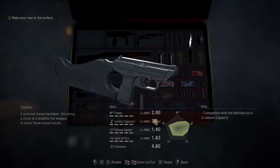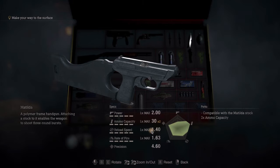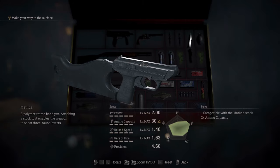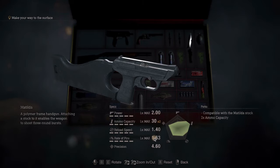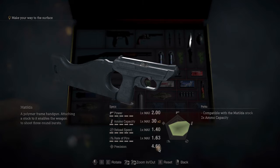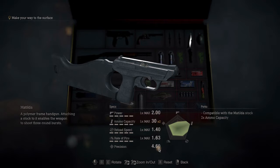Ammo capacity is up to 60 with the exclusive upgrade, which is insane. Reload speed of 1.4 — very nice. Rate of fire is 163, which can be off-putting because it doesn't really take into consideration the amount of lead you'll be hosing if you're using the three-burst mode. Precision is 4.6 which seems excellent, but it kicks so much when you fast-fire that you'll always have to compensate by adjusting your mouse or aiming stick.